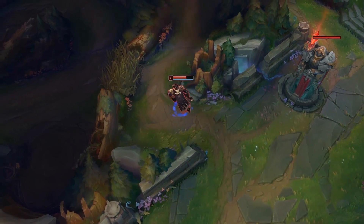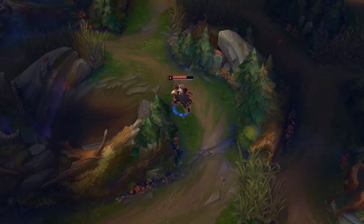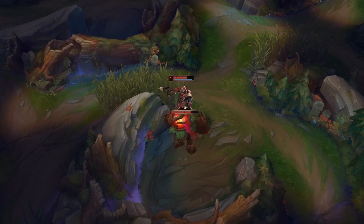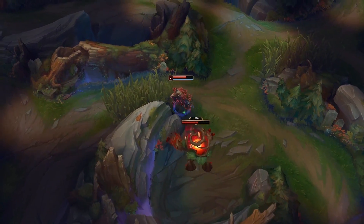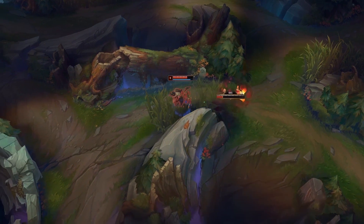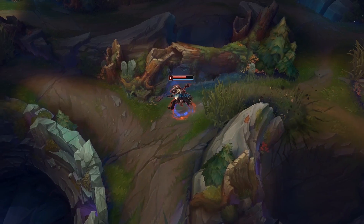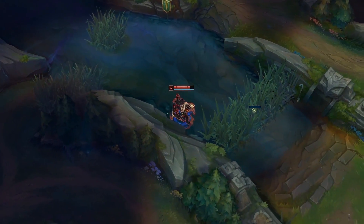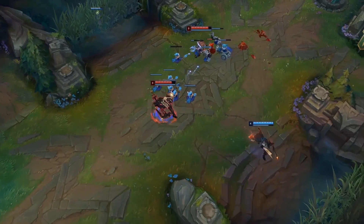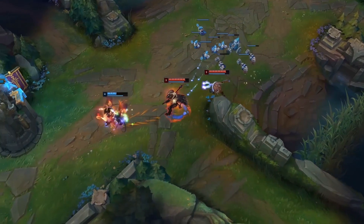For his setup I could see him going one of two ways. For items you'll go Stalker's Blade pretty much every time as you'll need the extra mobility. After that you can go Warriors with Trinity Force for hard carrying. But I think of him more like a Sett jungle, so Cinderhulk plus Black Cleaver into Dead Man's Plate is the way to go — he can easily proc the new passive with his E during a fight. For runes you could go Predator for better gank opportunities, but Conqueror with Sorcery secondary for Waterwalking and Nimbus Cloak sounds really good.